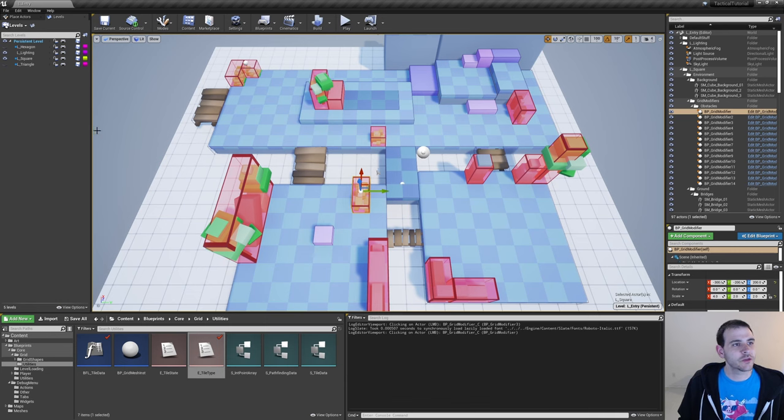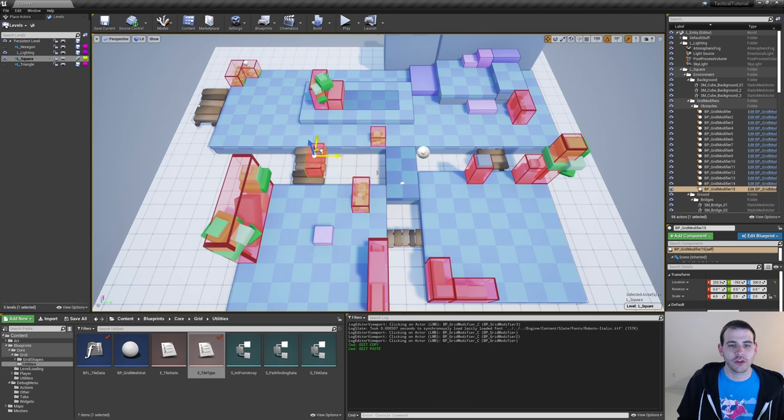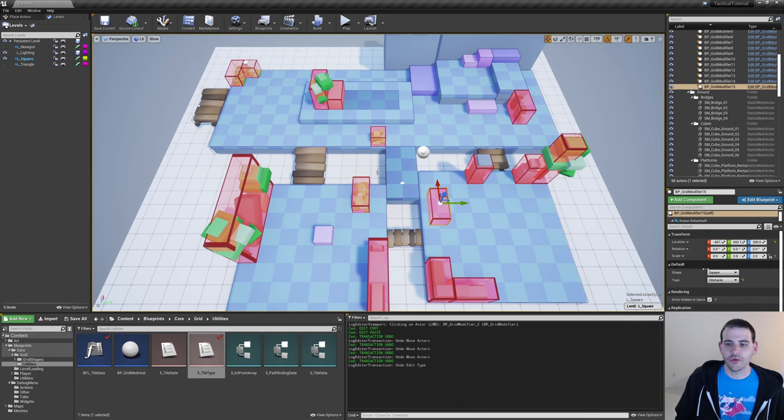Now that the enum is updated, we can go in the level square and duplicate one of the grid modifiers I already had. Copy-paste that one and move it somewhere right here. In the bottom right corner, if I select my volume, I can change the type — I'm going to make it double cost. I'll adjust the scale so it fits with that section.